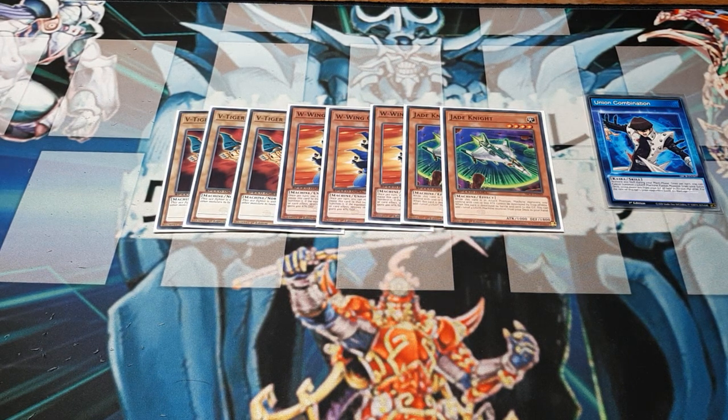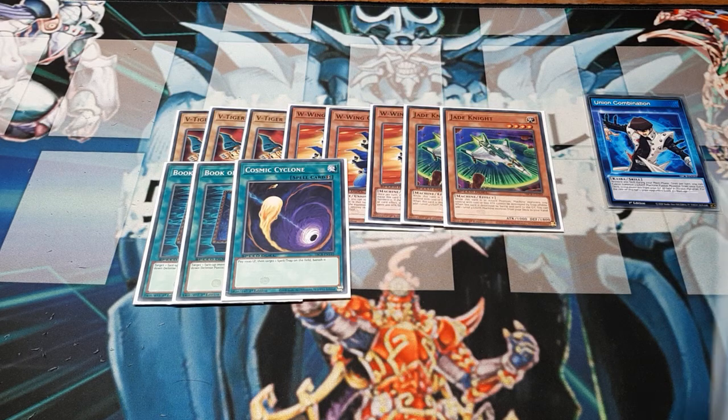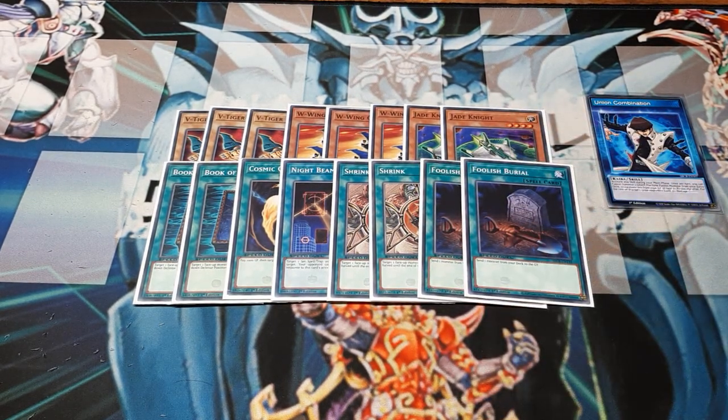Moving into the rest of the deck, we're going to need two copies of Book of Moon, one copy of Cosmic Cyclone, one copy of Nightbeam, and since it's more combat-oriented, two copies of Shrink. And to make sure we can do things faster with our skill card, let's get two Foolish Burials in — because Union Combination lets us banish monsters in the graveyard. If you start with two Foolish Burials on turn one, activate the skill, dump both, and go straight into a fusion monster that's way harder to kill, especially with Book or Shrink in the back row.